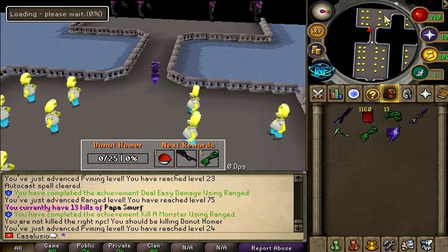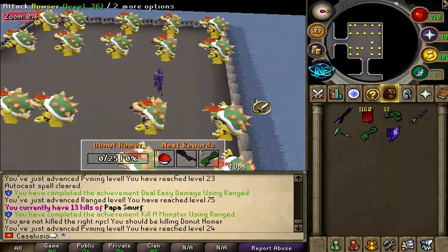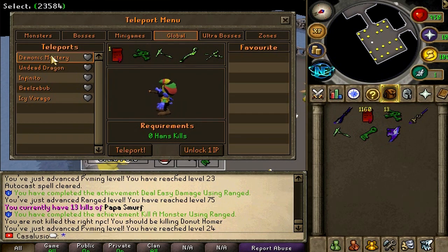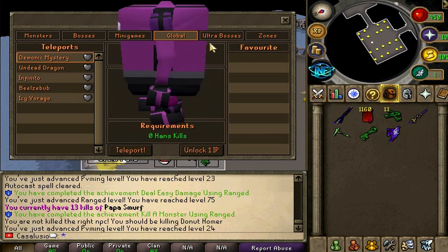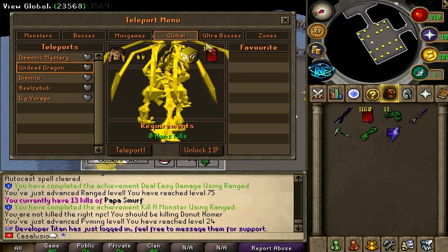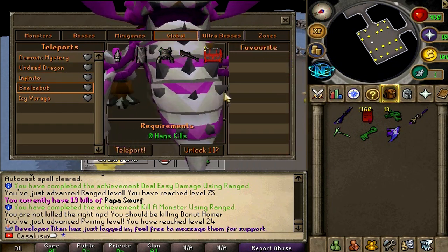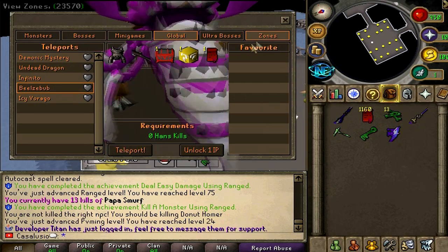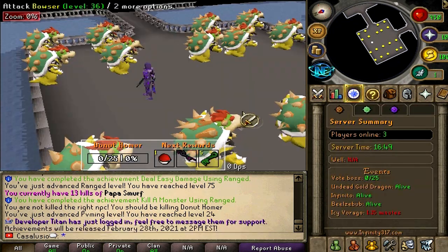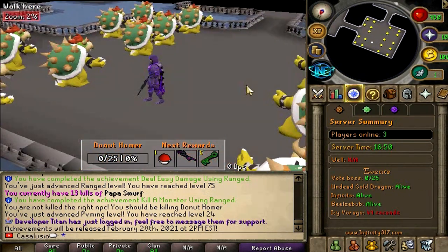There's plenty of levels in here, as you can already tell from my minimap. It goes up and up and up — there's plenty of rooms in here. Let's take a look at global bosses. This is the teleport menu — global bosses right here. We've got Demonic Mystery, Undead Dragon, Infinito, Bealsbub — look at the size of that guy! And Icy Voragal with icy golem set pieces that look pretty nice. Also a voting boss exists here, and the rewards are pretty epic — the vote boss spawns every 25 votes, so if you're going to join the server, make sure to vote.